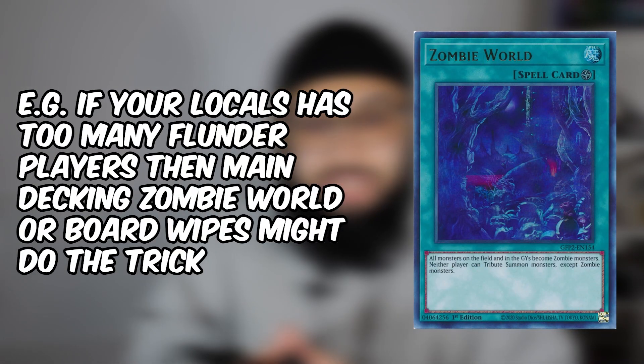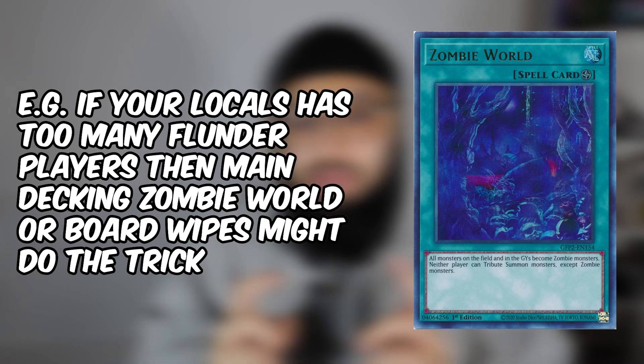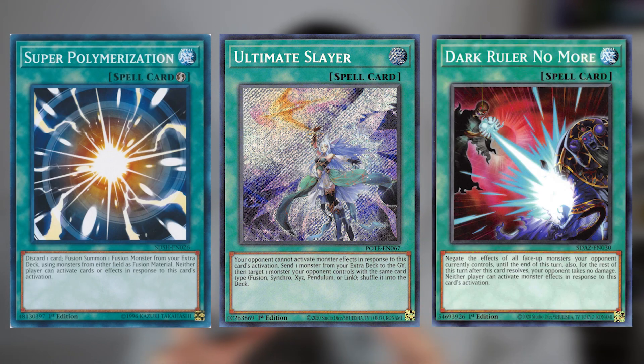Sometimes analyzing your play may involve changing your decklist ratios, side deck, and extra deck, and that may be the changing factor. Cards that come to mind are Super Polymerization — an amazing main deck or side deck card — as well as Ultimate Slayer, Pot of Prosperity, Dark Ruler No More, and Evenly Matched. Sometimes not having a certain card in your side deck can actually lose you the game, because certain strategies are just so powerful. So it's good to analyze what's represented the most in your locals and go from there.